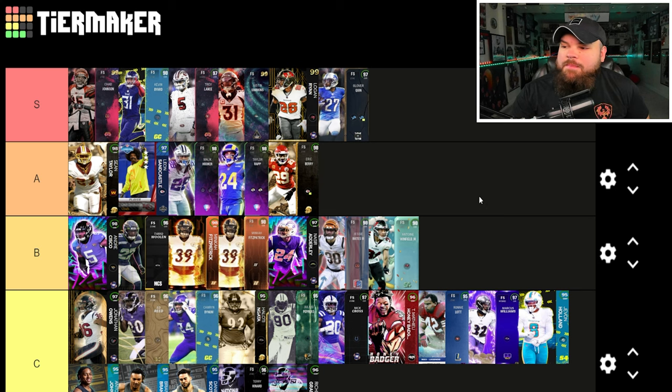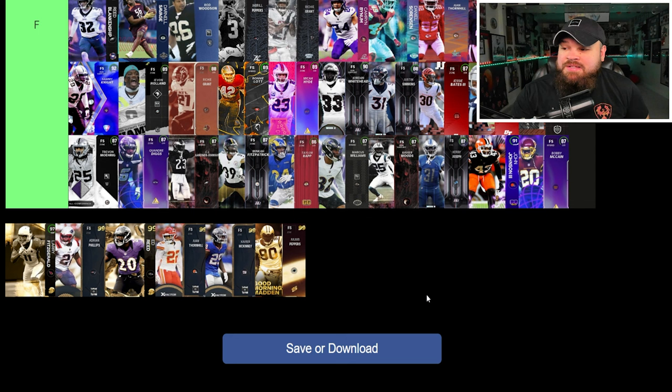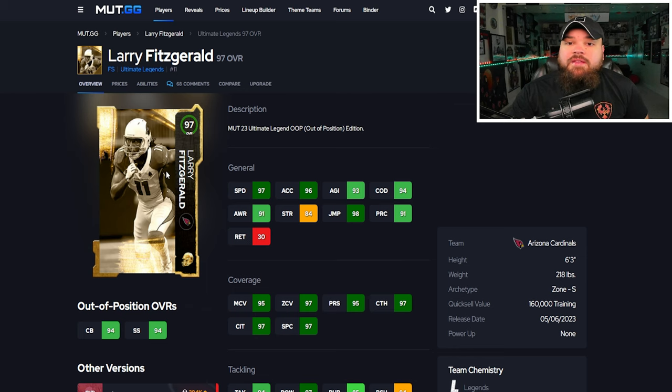What I think is great about him is deep out zone KO for zero AP. Recently I've switched to a lot of zone coverage — I run deep out zone KO and mid zone on him and he plays great. Glover Quinn zero AP KO defender is going to be S tier for me as well.